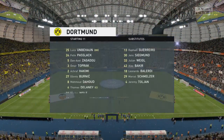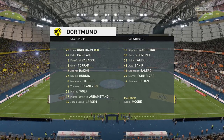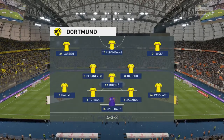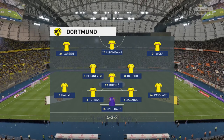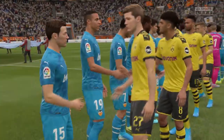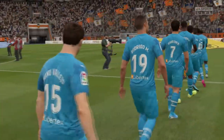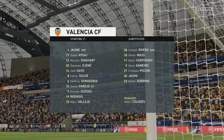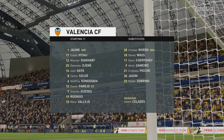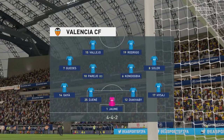Quite a few changes for Dortmund. Dan Axel Zagadou plays with Omer Toprak as the centre-backs, and just one out-and-out attacker in the line-up. Valencia will go with this team today. In goal is Jaume; Dakanam Djene plays with Mukhtar Diakabi in defence. Carlos Soler starts with Gonzalo Guedes in midfield, and they've got plenty of goal threat with two strikers in the attack.